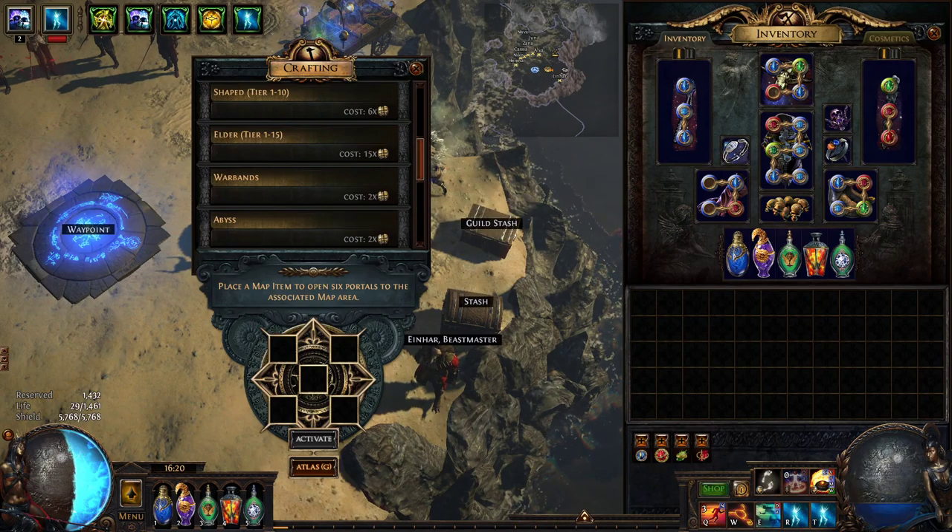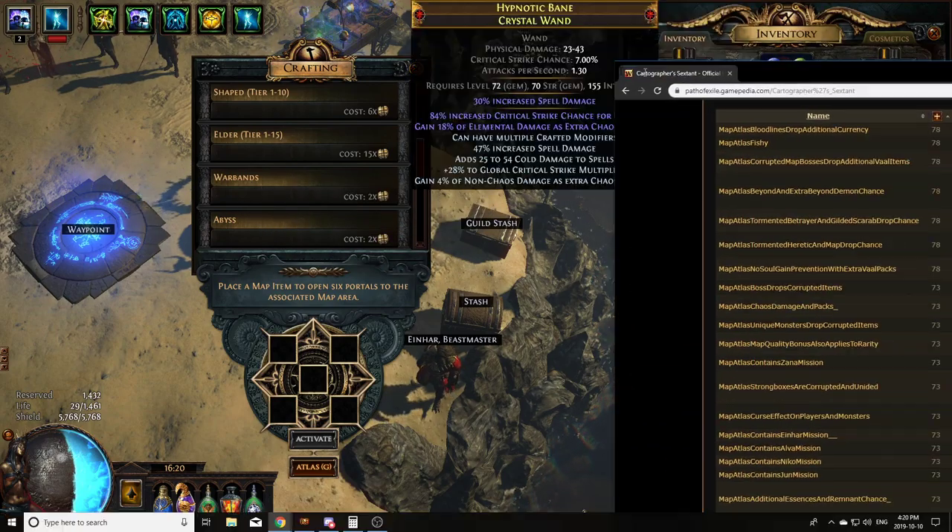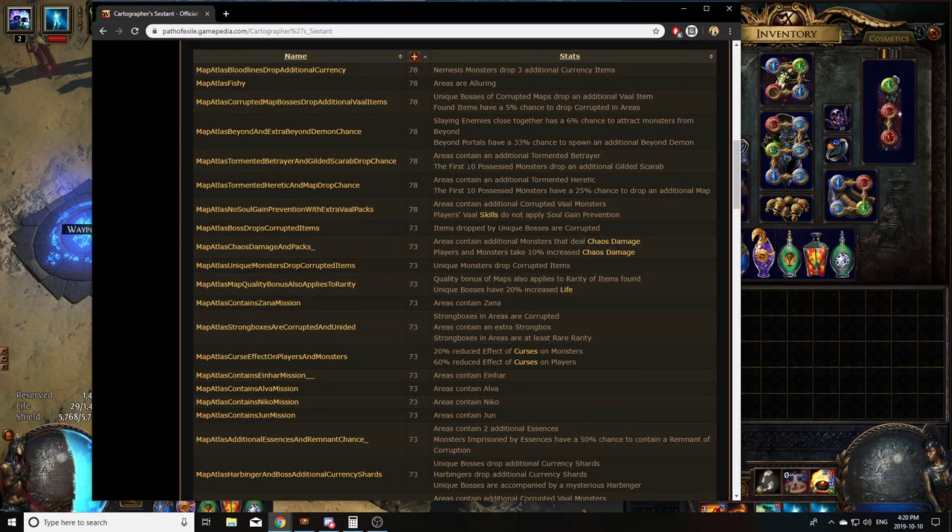This is one you pair with a Sextant mod. The Sextant mod is basically: the first 10 possessed monsters drop an additional Scarab. It can be Polished, Gilded, or Rusted — depending on map color. White maps drop Rusteds, yellow maps drop Polished, red maps drop Gilded. I heavily recommend using Sextants on your maps very early, at least once you set up your long-term farming strategy.